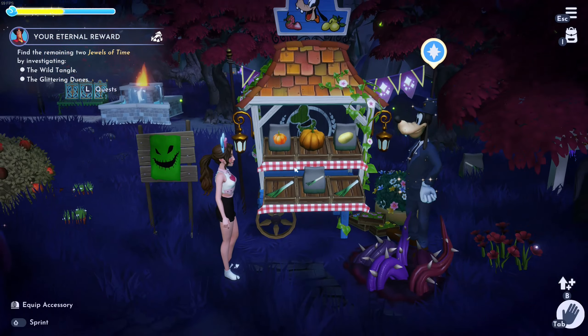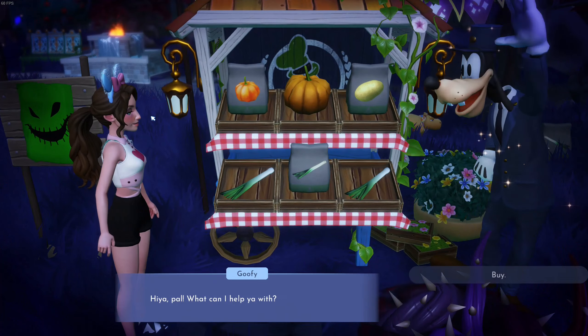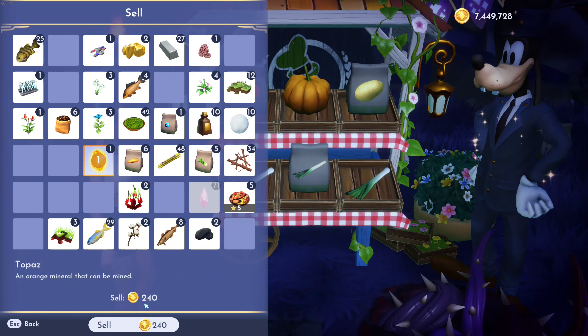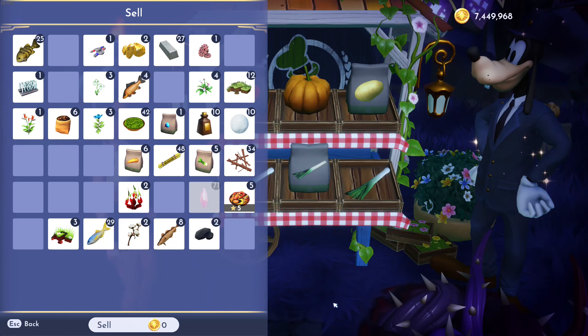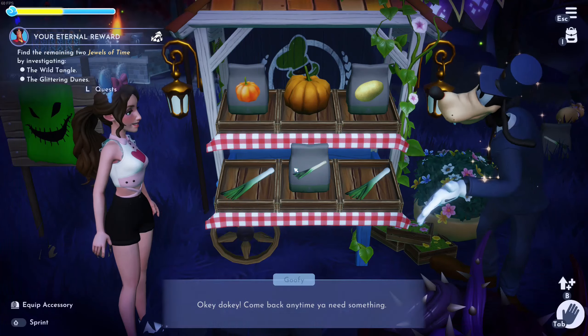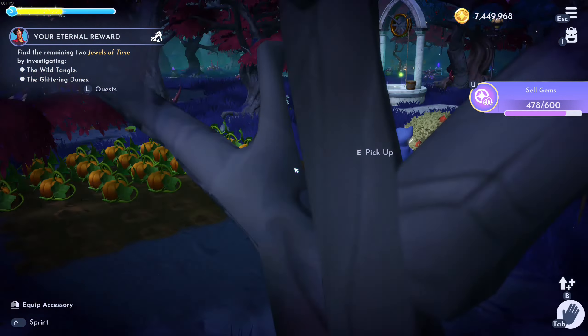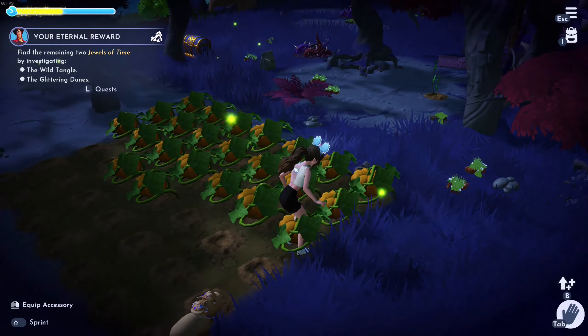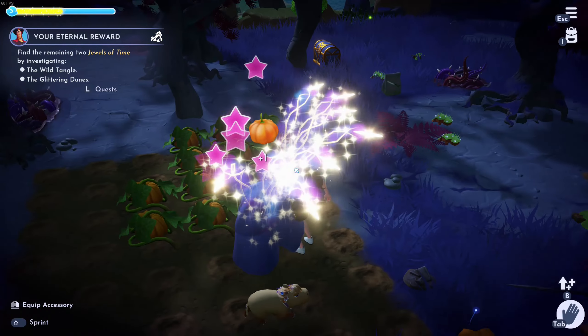That's basically how you earn a lot of money. You can also sell gems, but it is a little harder to do. They are worth quite a lot per gem, but I find that farming pumpkins is just the best way to earn money and star coins in Dreamlight Valley.